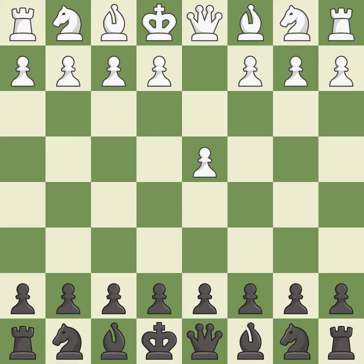Opening with the queen's pawn controls the center and usually leads to a more positional development of the pieces. The Indian game begins by controlling the important e4 square with the knight rather than a pawn. Nf3 develops the knight toward the center, gains more control over the e5 square, and strengthens the d4 pawn.